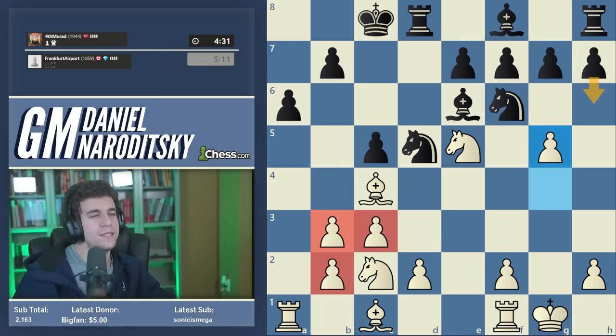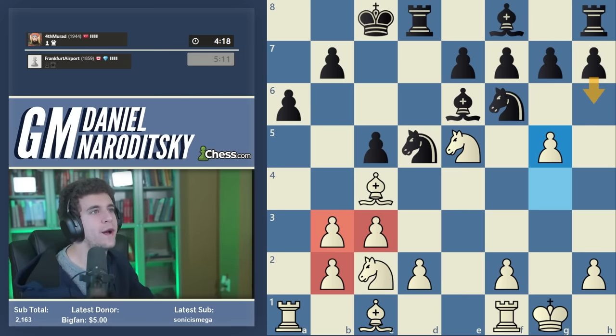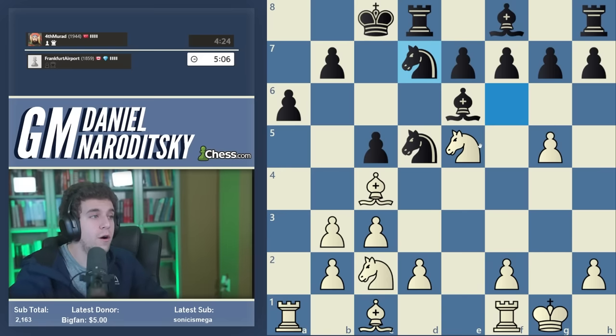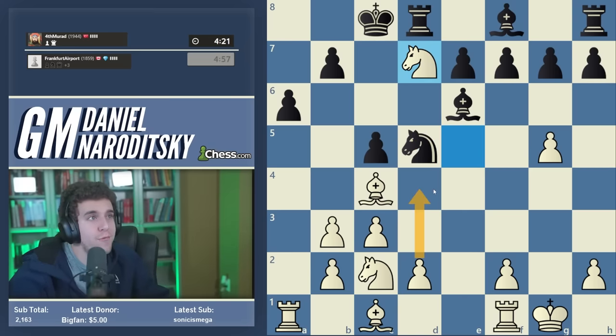My worry is this game might be decided on the clock, and I don't want that because this is a super interesting endgame. But that's also part of realistic chess — when you create complications right out of the opening you force your opponent to take a ton of time, and that's a legitimate thing. Knight d7 — our opponent is targeting our most active piece. Unfortunately we can't have our cake and eat it: we either get d4 or preserve the knight, not both. We should trade knights first and immediately push d4.